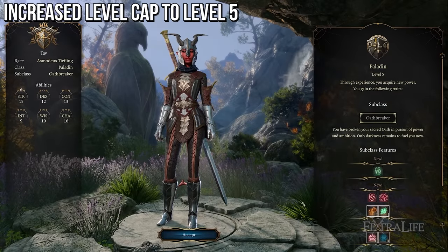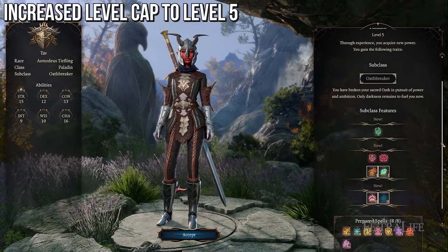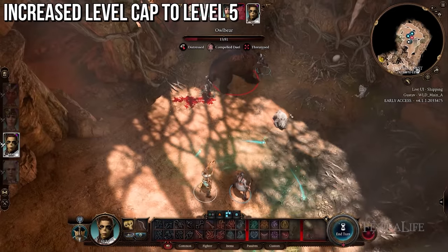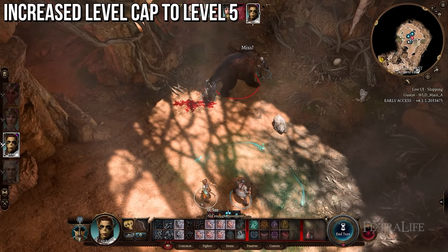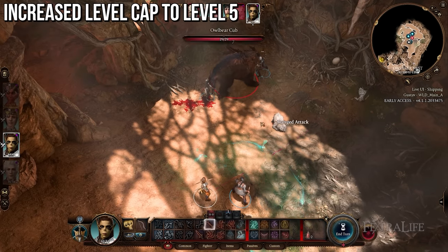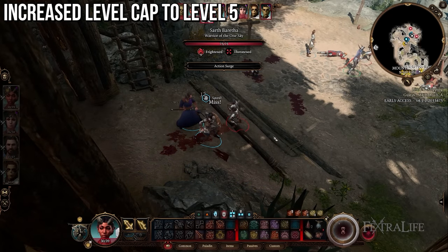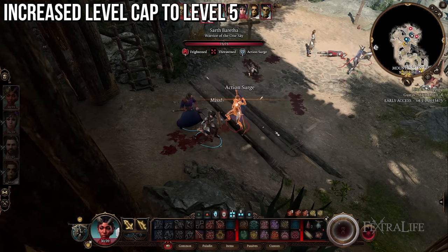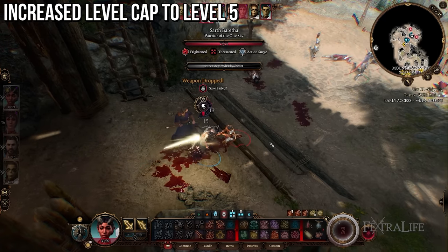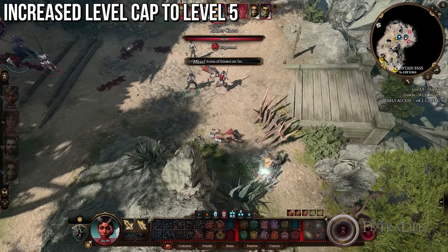Level 5 is such an important change to the game — I cannot understate how big this is. It drastically changes the way combat is played for every class. Not only are most martial classes going to gain an extra attack, allowing them to do 2 attacks per turn, making them much more effective, but also making combat turns much more interesting because positioning factors into this — where they move, who they attack each turn, and in what order.